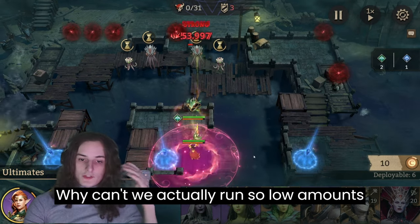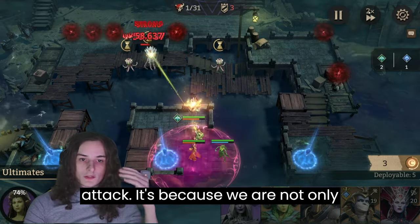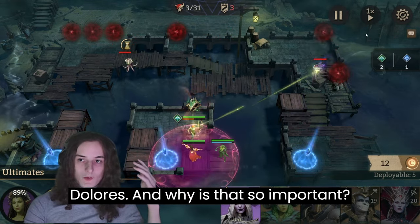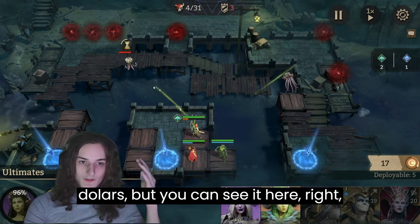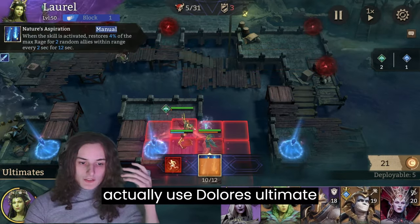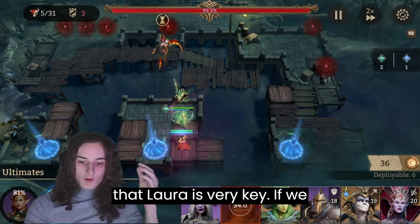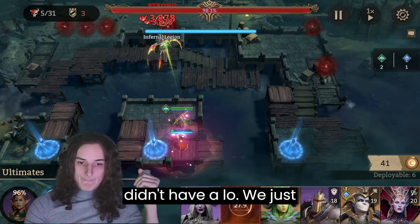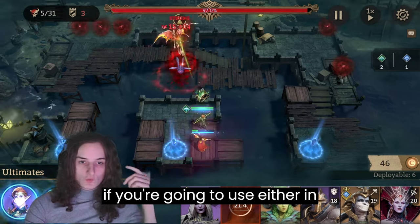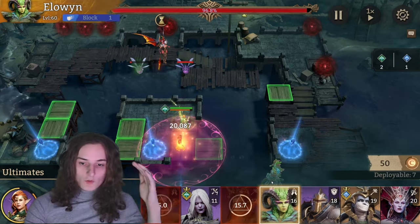The uptime in this case refers to Dolores' uptime. We can actually run such low amounts of crit damage and attack because we are not only ignoring enemy resistances but also getting a huge attack bonus from Dolores. Without the Dolores buff, her numbers turn miserable. We need to use Dolores' ultimate — and Ydre's ultimate — because Ydre is stronger in her ultimate. For that, Laurel is very key: without Laurel we just wouldn't have the uptime needed to successfully pull this off.